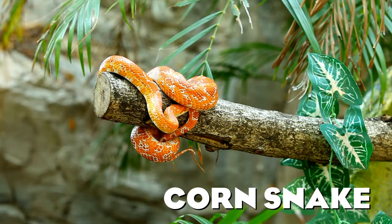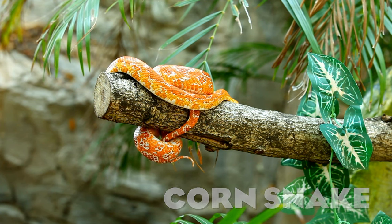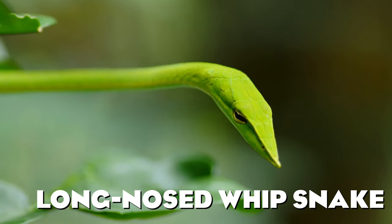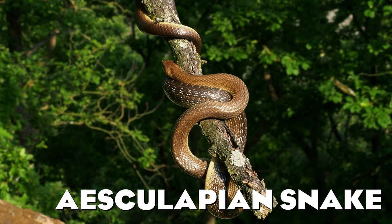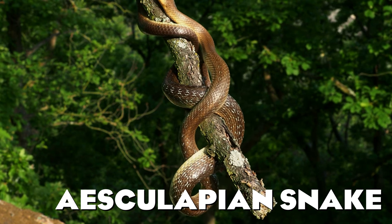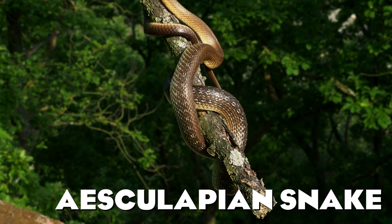Its unique coloration would add a pop of color to our reptile houses. The same goes for the corn snake, another reptile commonly kept at home by reptile enthusiasts. The funny looking long-nosed whip snake must be one of my favorite animals ever — just look at this angry looking noodle. As a European I had to include one snake from the region where I live, and I decided to choose the Aesculapian snake, a brown colored constrictor that can grow up to two meters.